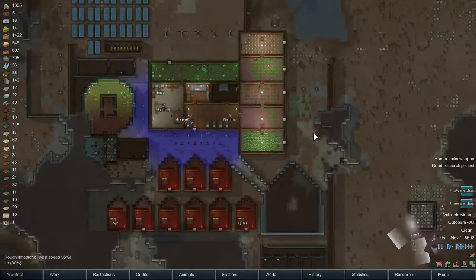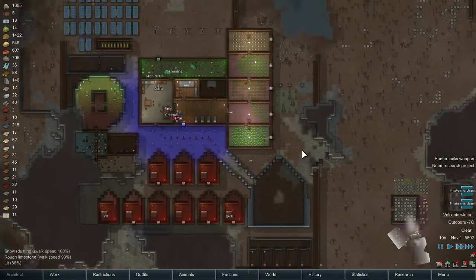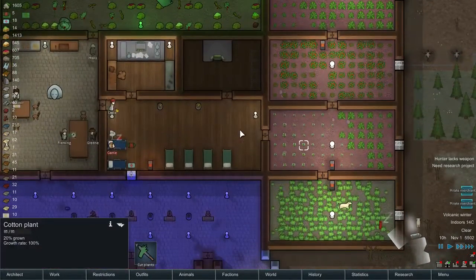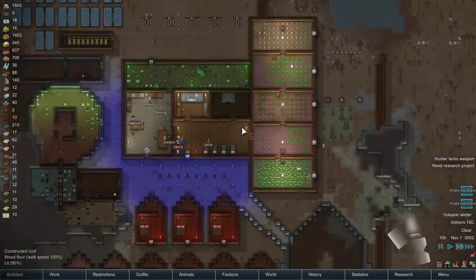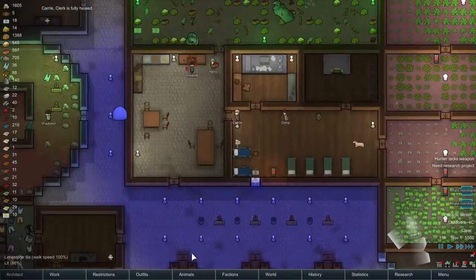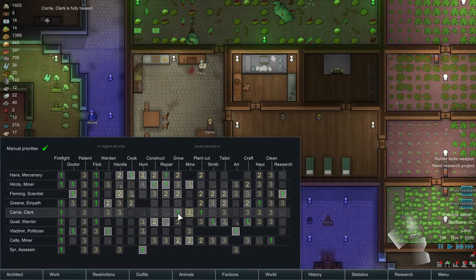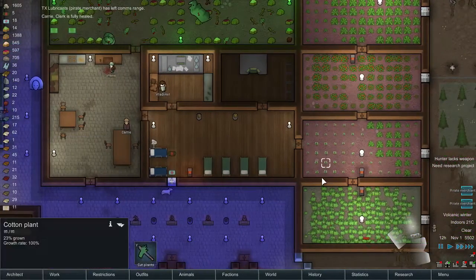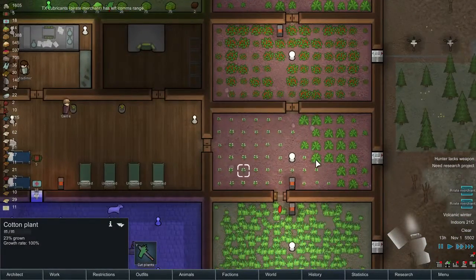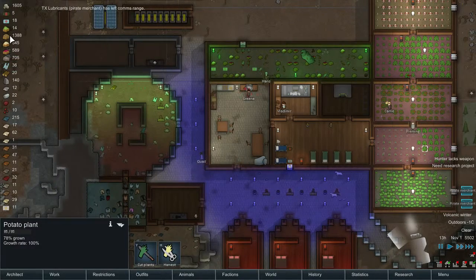So as you can see, in episode 6 I told you guys that I'm going to start growing cotton for the carpets in the joy room. Flaming — actually it's Carry — is the primary grower here. Carry is prioritizing the cotton right now instead of the potatoes, because we've got a lot of potatoes right now and it's all okay.